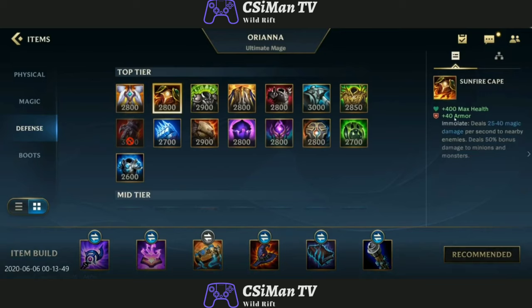Sunfire Cape — very good tank item. 400 health and armor, heals 25. So this is basically Mental Rock. Spirit Visage — I'm pretty sure this is just like Gaia's Standard.